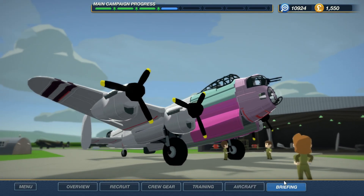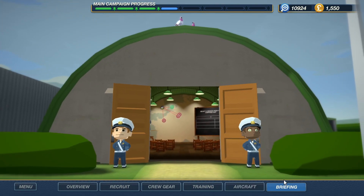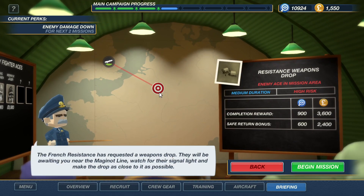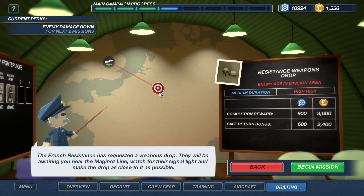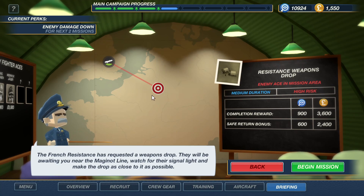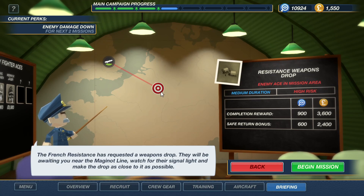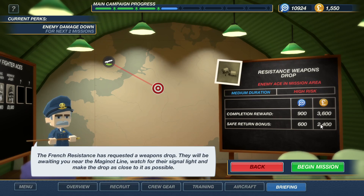We just got to go to briefing and pick a decent mission. I had a peek at them before. I want to do this one — I haven't done a resistance weapon drop yet. You've got to go fairly deep in. I don't know the map that well — is this the Rhine? Deep in... is this still France? I need the borders. It pays a lot, so we're going to try and do this. Let's roll.